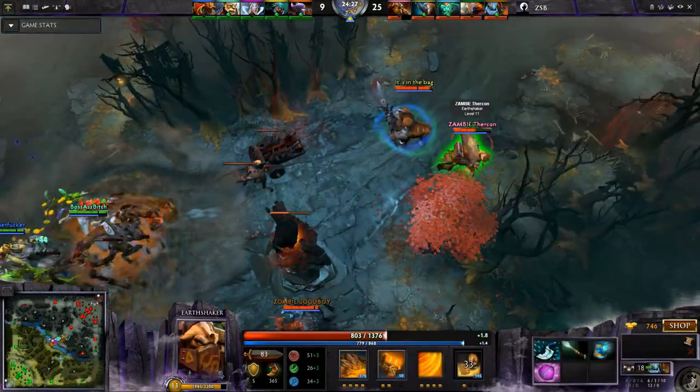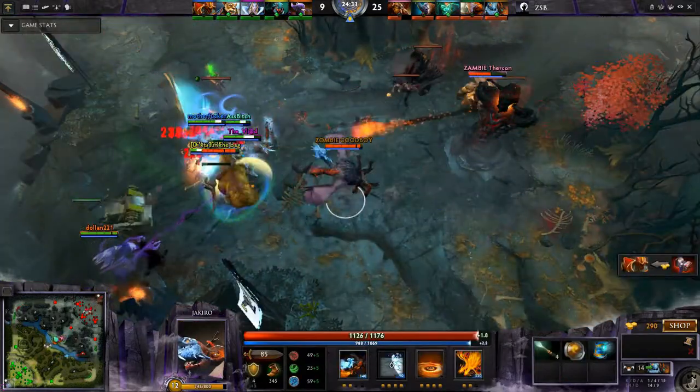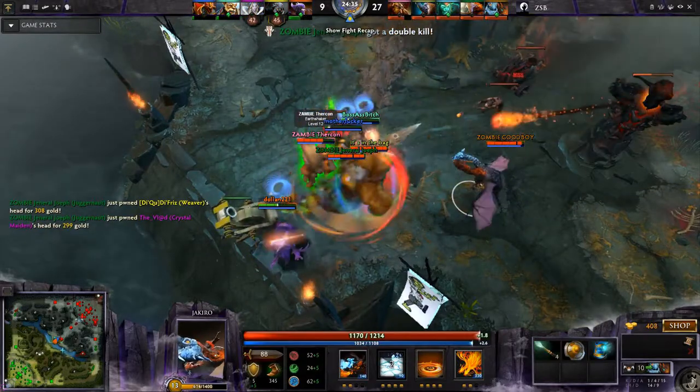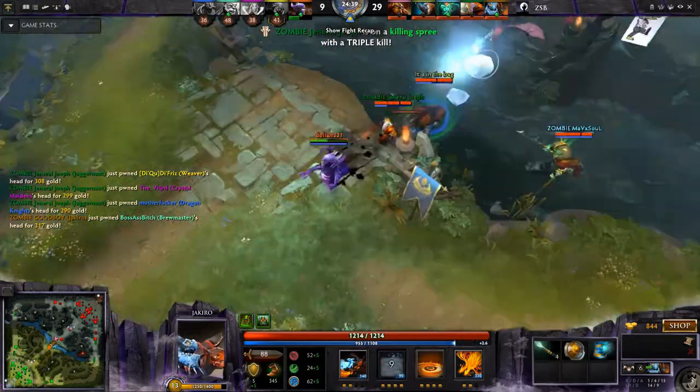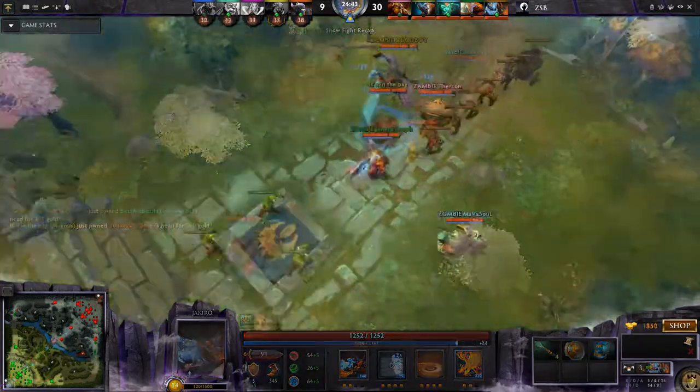In many ways it's similar to a push strategy, but it has a slightly different emphasis. Here once again we've got good holding everyone in place, continuously disabling, and then killing them. Those three together — Earthshaker, Jakiro, and Magnus — are a force to be reckoned with.